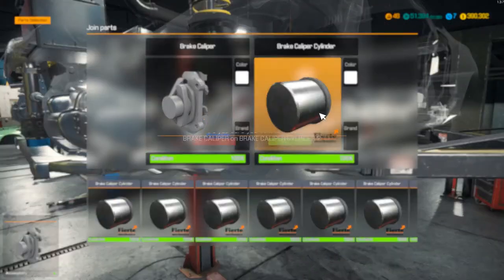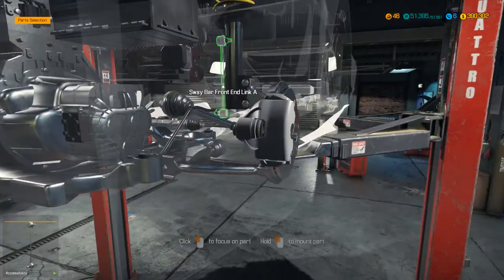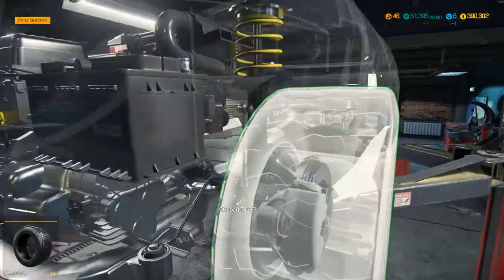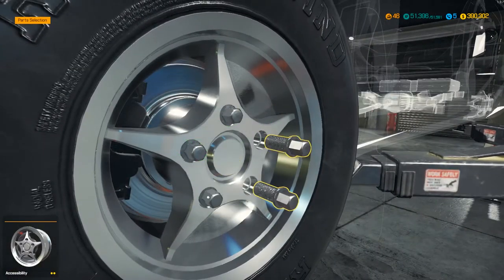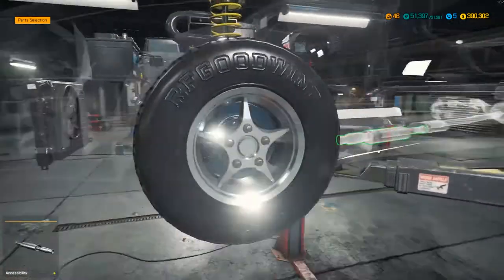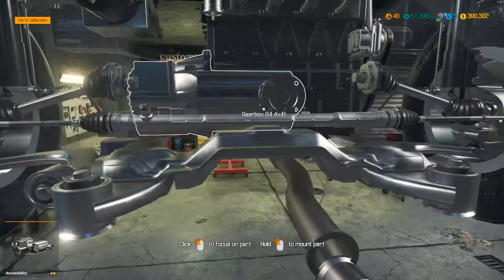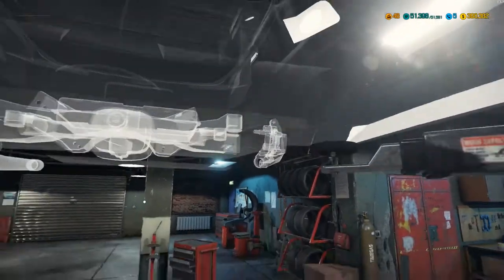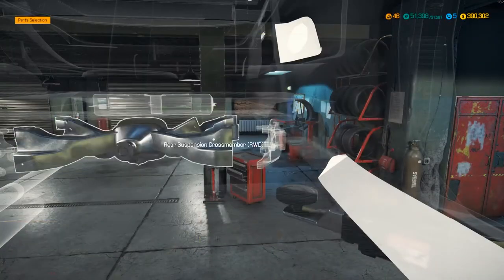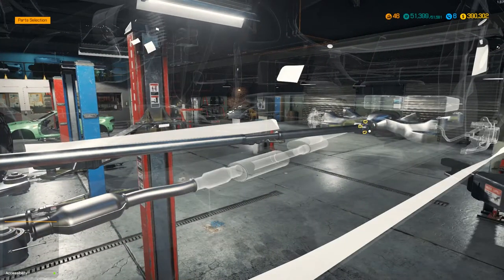I wouldn't like to say that this suspension setup is all that accurate to the actual car - increasingly finding that they're often just vaguely representative of a car's suspension and not necessarily super accurate. Unfortunately I'm not a modder so there's nothing I can really do about that. Pretty much everything's in there apart from the drive shaft, but since we have no differential in the rear yet, we can't put the drive shaft in. Now we can bolt in the drive shaft - four-wheel drive.